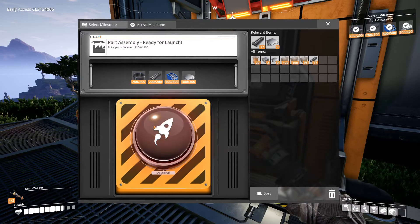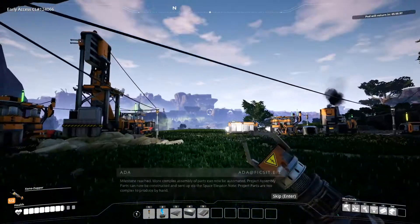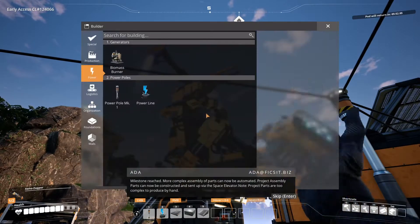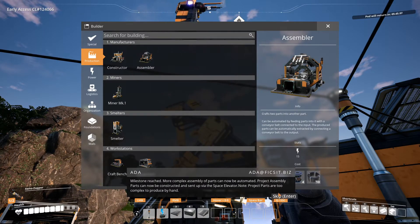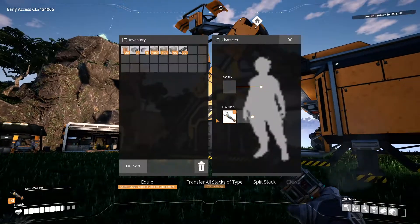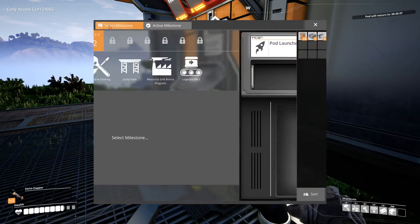I completed the part assembly milestone. Milestone reached — more complex assembly of parts can now be automated. So now we can make the assembler. Project assembly parts can now be constructed and sent up via the Space Elevator. Note: project parts are too complex to produce by hand. So for some stuff you can't make it unless you use the assembler. We've got that now.